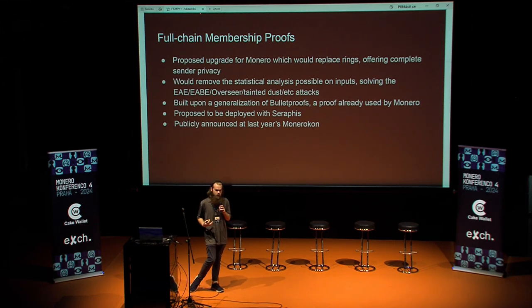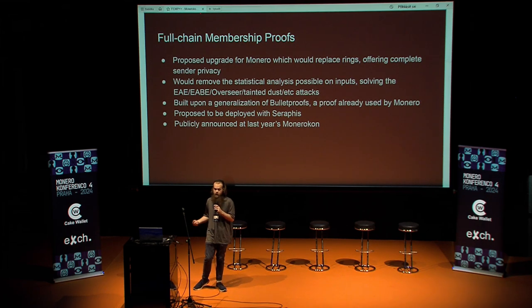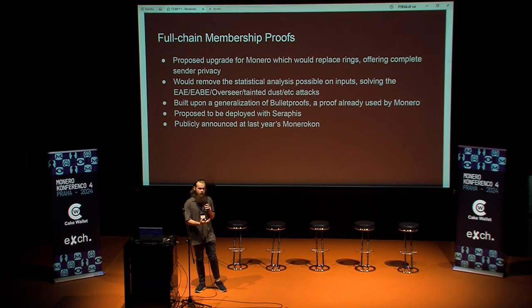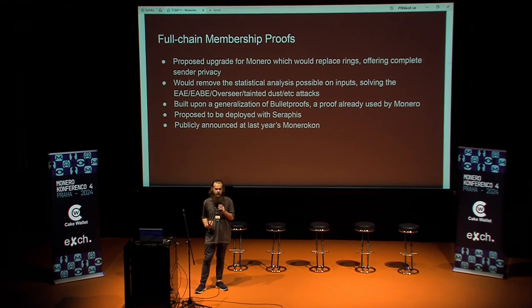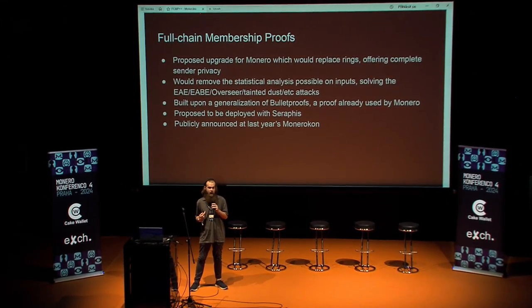There are also other considerations even within the single output or single input case. Full chain membership proofs have kind of been a goal of the Monero project for several years now. Zcash solved it by using ZK-SNARKs — specifically, they used the Pinocchio proving system, then moved to Sapling. Both required a trusted setup. They finally moved to Orchard using Halo 2, which removed the trusted setup. What I really want to emphasize is: we've been trying to do this for years, but without a trusted setup we had very few options and had to put in a lot of effort to make something performant and viable.